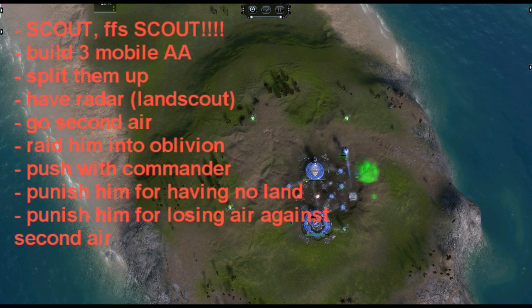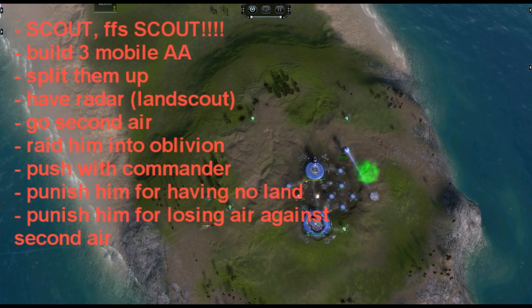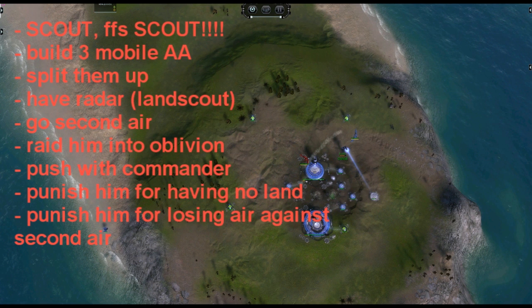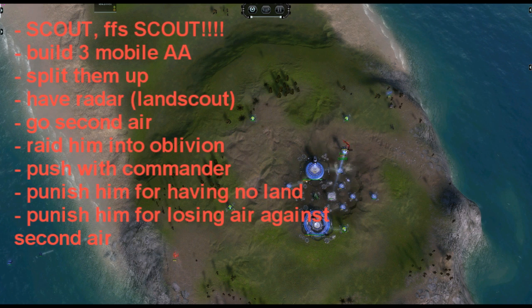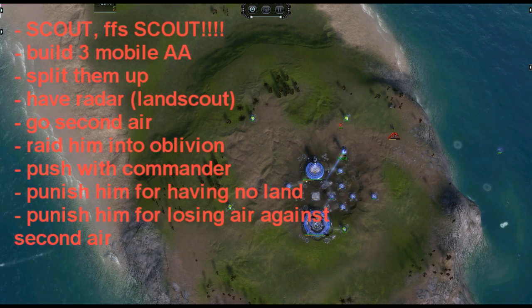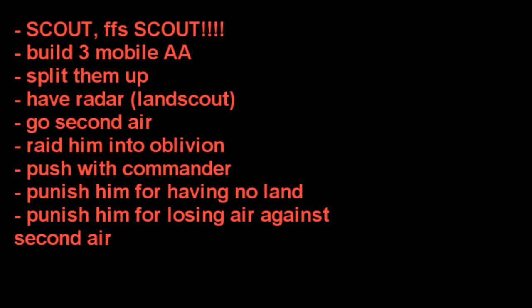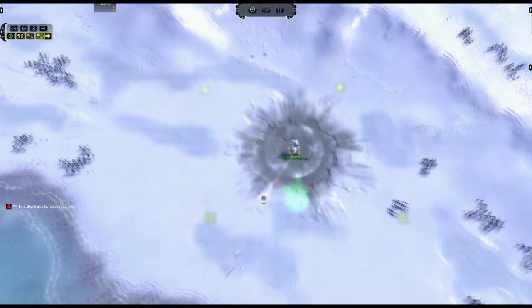When you see the enemy go first bomber, always remember the enemy doesn't have any land units. If someone goes first bomber on a pure land map like Theta, use your commander to run to his base and raid every engineer outside his commander's range. Build an engineer once you've killed the bomber with your free anti-air, then build three salines and send them to mass points to kill every engineer that tries to expand. Also, if you go second air after he went first bomber and start with interceptors, you can normally get easy air control and maybe get easy expansions with a transport, or just bomb his engineers.